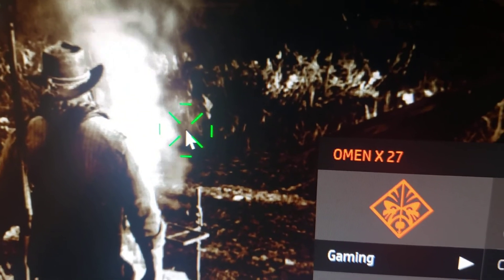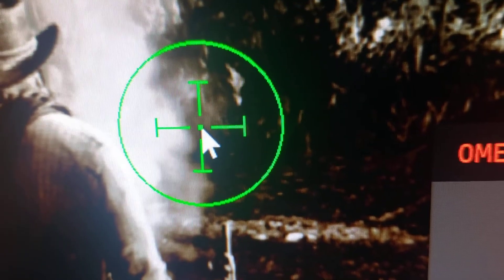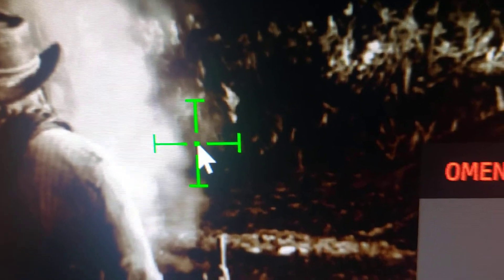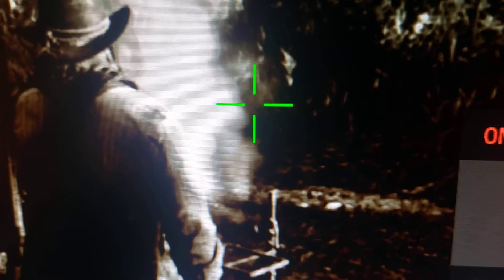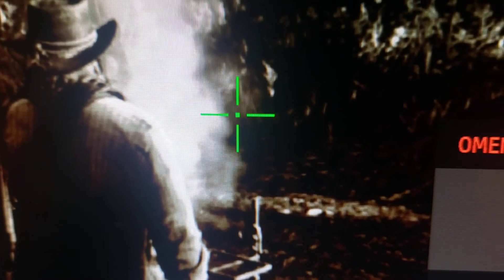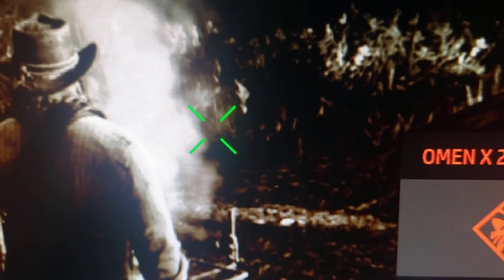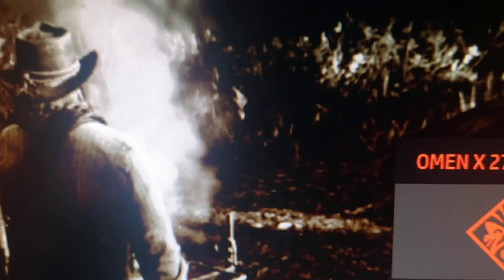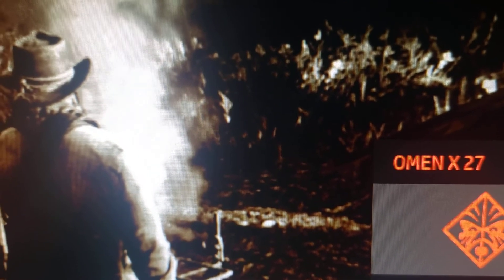You have a bunch of different crosshairs — that's everything you can turn on. Actually there's also this one. A bunch of different types of crosshairs you can make. If you want just a dot, you can do a dot. If you want just this, you can do that, or that one, or even this one. I like using this one, though.